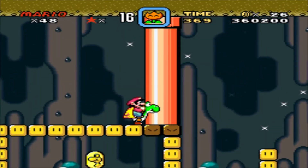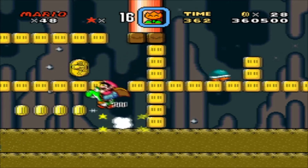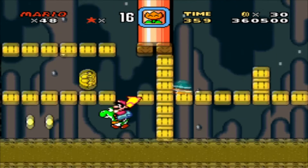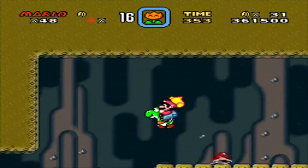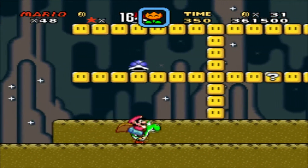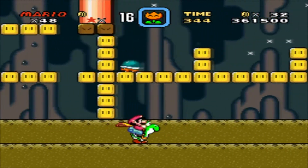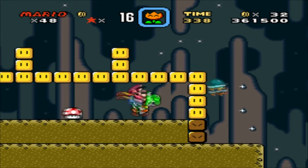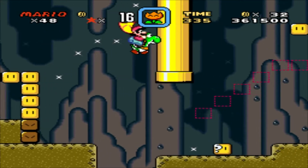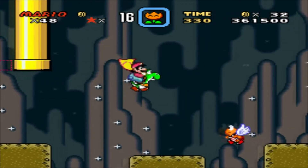So what you want to do in this area, just spin jump and Yoshi will defeat it like this. Walk across here — there should be a buzzy beetle right here. I don't want to get that mushroom because I don't want to lose my fire flower. The secret exit is actually up here but you need the red switch palace to get it.